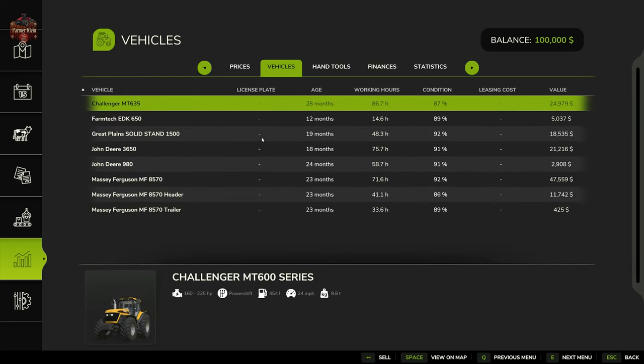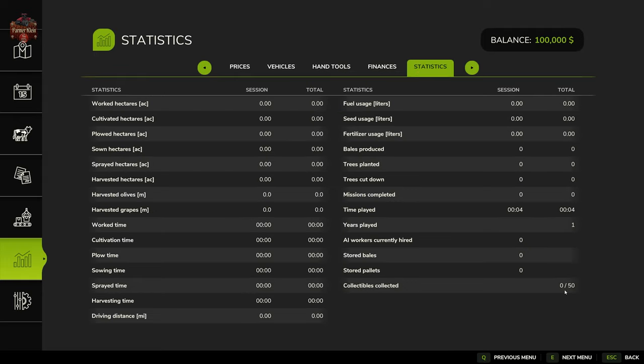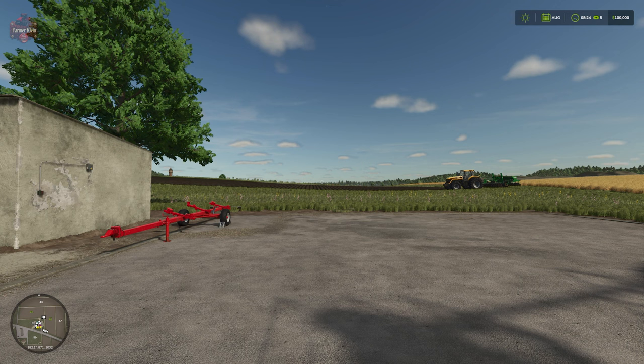As far as starting vehicles, we start with a modest list of starting machinery and we do not have any hand tools. As far as collectibles, this map has 50 collectibles — they are golden apples, and if you collect a golden apple you will get $5,000 in reward.